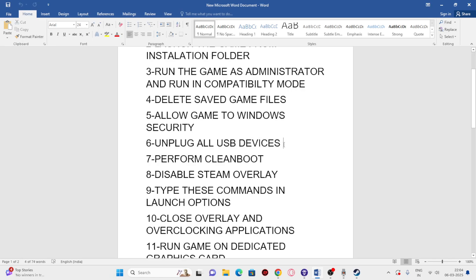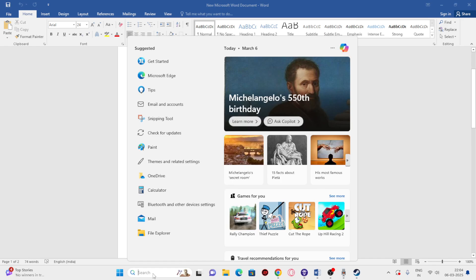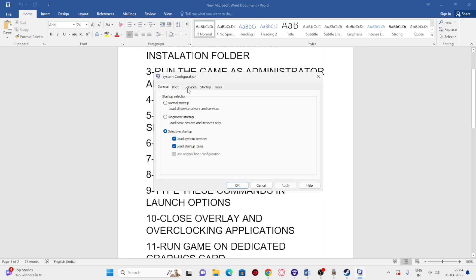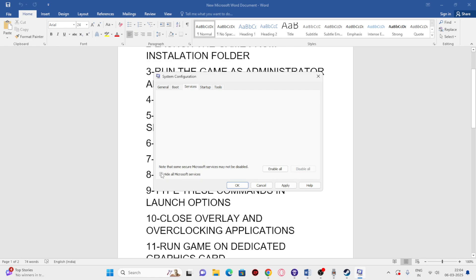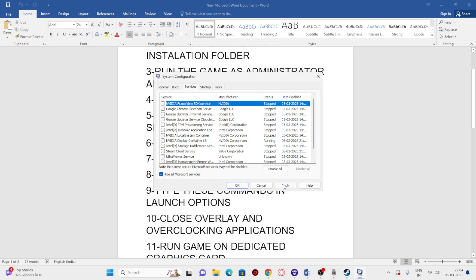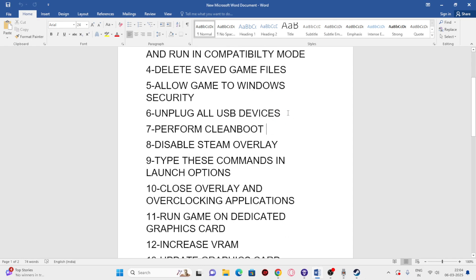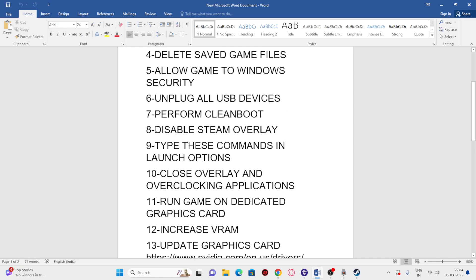Next, unplug all USB devices such as joysticks or any external devices, then try launching the game. Once the game launches, you can connect them back. Also perform a clean boot: search for System Configuration, go to Services, click 'Disable All,' check 'Hide All Microsoft Services,' click Apply and OK, then restart. After the restart, try launching the game.